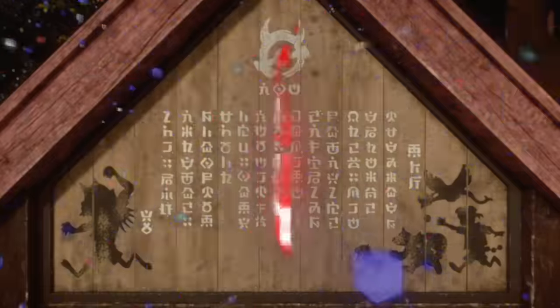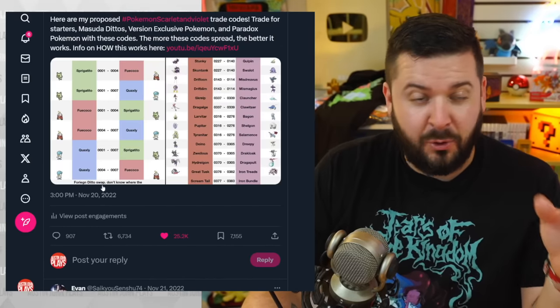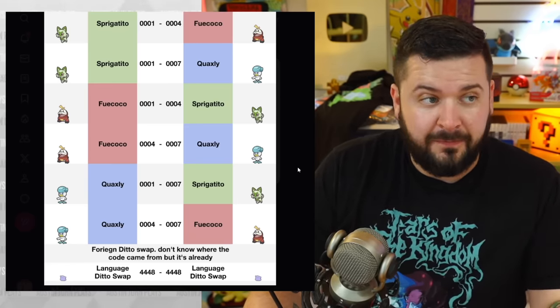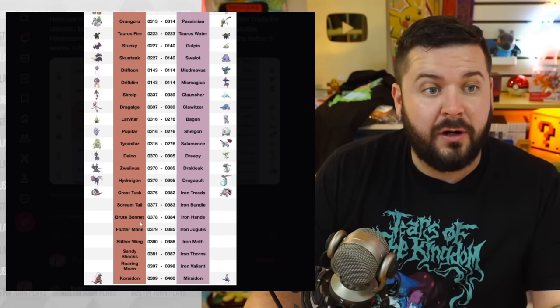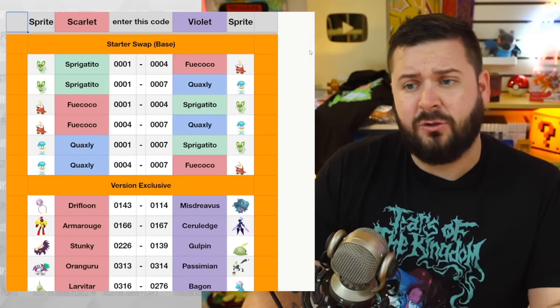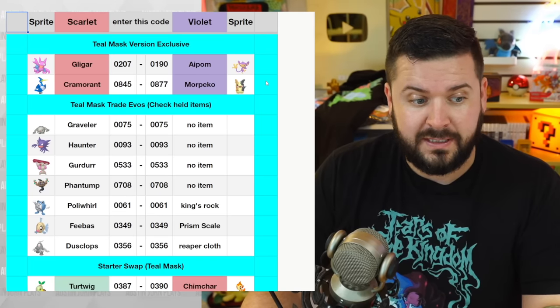What's going on everyone, Austin John Plays here. Today I'm going to be talking about the version exclusive Pokémon and the trade codes that you can use to get them in Pokémon Scarlet and Violet: The Teal Mask. What has now essentially become a running tradition was started in Brilliant Diamond and Shining Pearl — I came up with codes so you can trade starters and version exclusives. I've been working on this for the Teal Mask and it's going to be pretty easy.